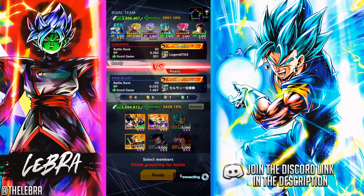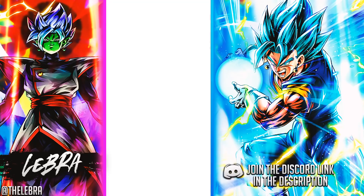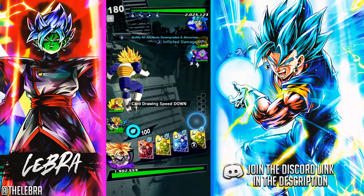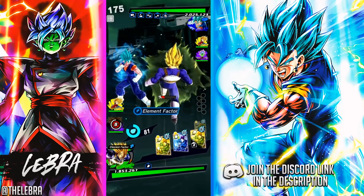I only wish the Son Family got the same treatment as the Vegeta Family. Vegeta Family has gotten so many new units lately. Son Family has gotten, like, the Arcade Goku — if he even counts as a Son Family unit. He doesn't buff Son Family, he buffs Goku HP. So yeah, you can technically use him on a Son Family team, but it's not gonna be optimal — obviously.